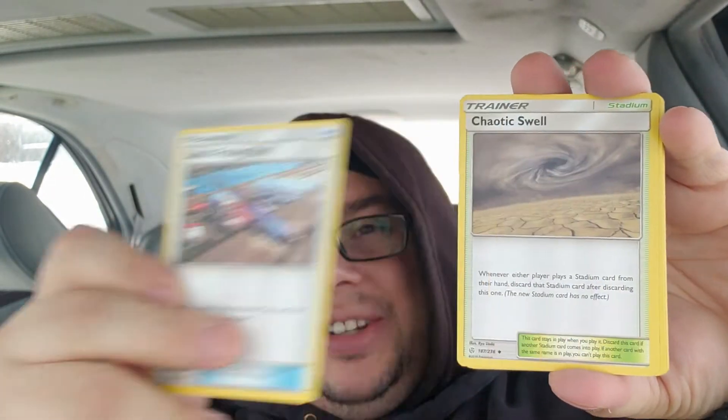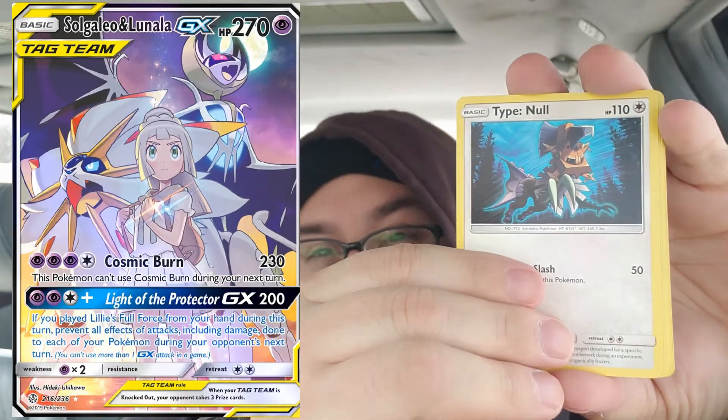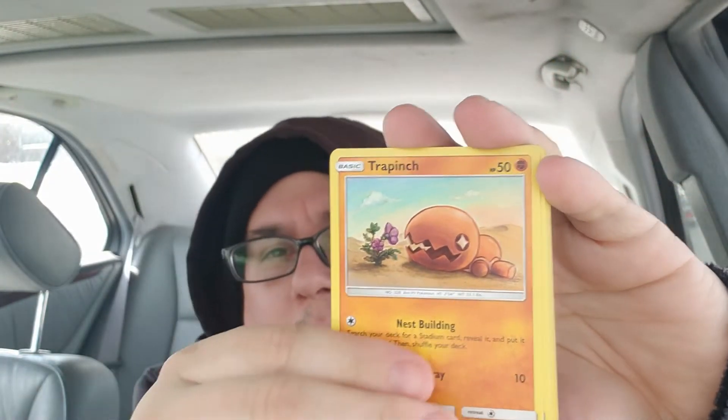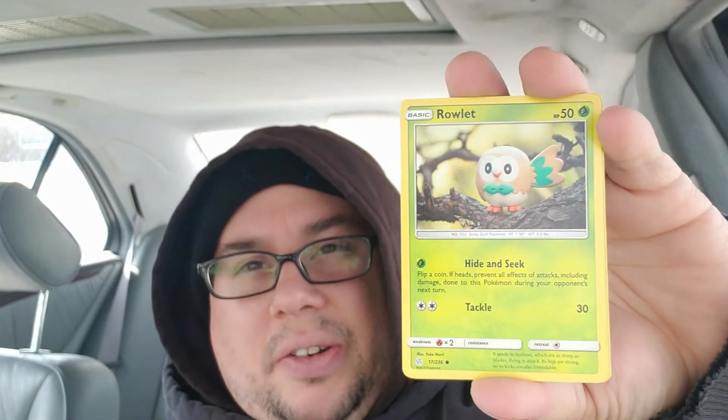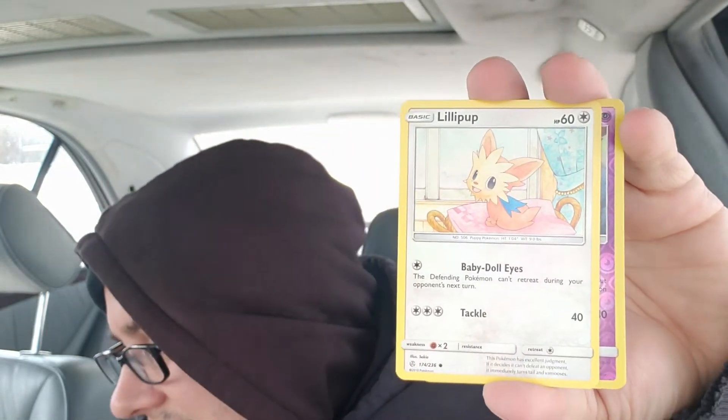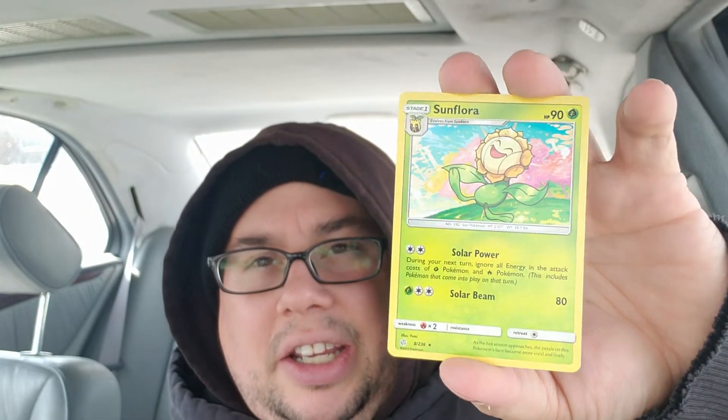I opened up another trainer box because I collect the pack art and I want to get one of each. I ended up opening all eight because they were just so exciting to open. I pulled a beautiful card in that session — I'm hoping to pull it again in its hyper rare and alternate art forms. We got Simisear, Ralts — there's the other Ralts card, Ralts is the best little pup — Dragalge, and Sunflora.